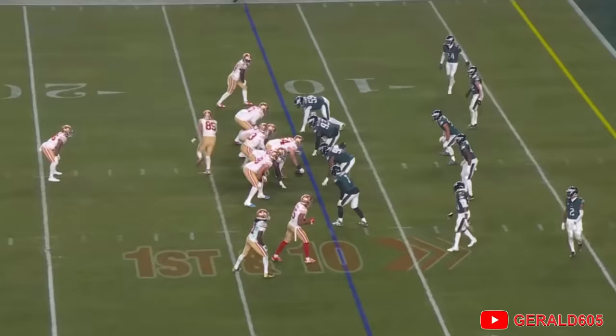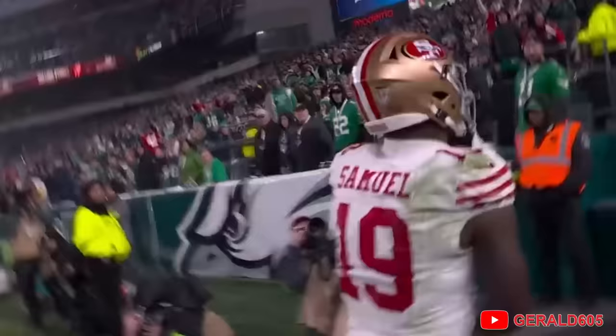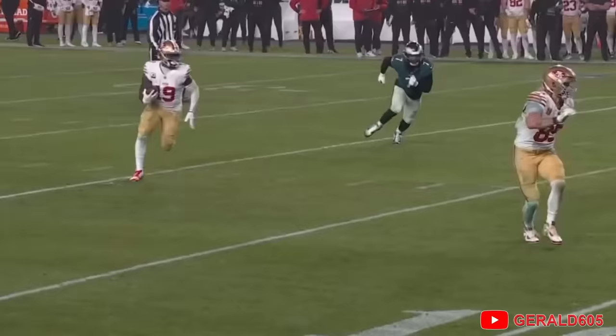1st and 10, 49ers in the red zone on the Philly 12-yard line. Ayuk goes in long motion left, it's Eli Mitchell now in, but it's an end-around to Debo Samuel coming right, turns the corner and goes into the end zone — touchdown! San Francisco! What a play to catch a defense that's trying like heck to make a play!